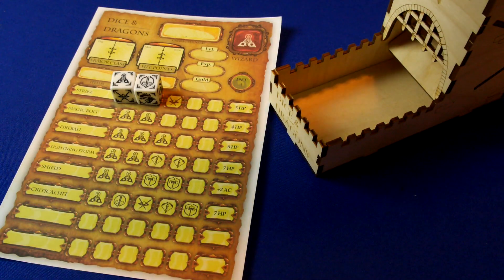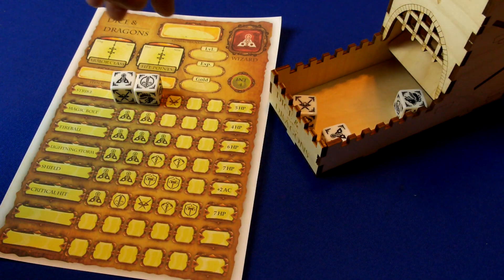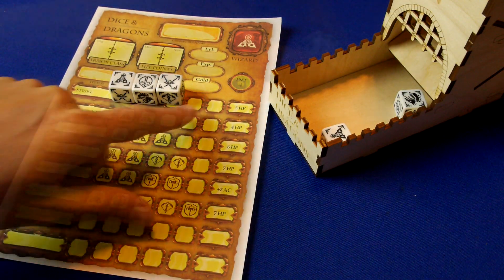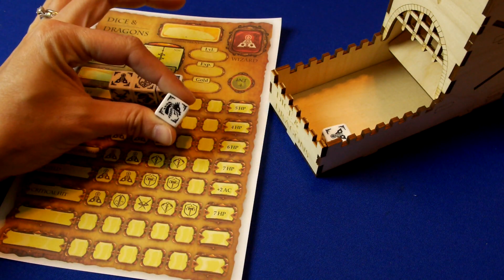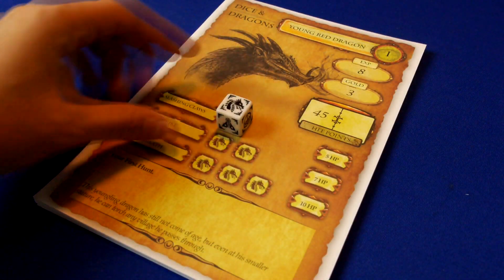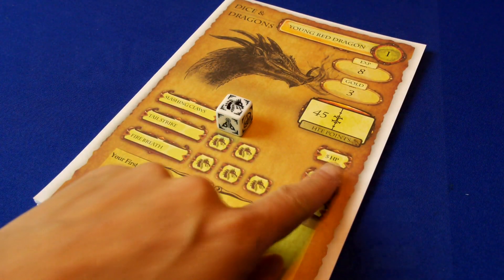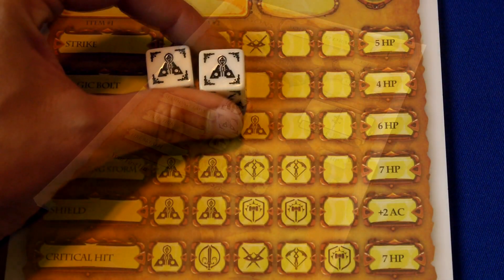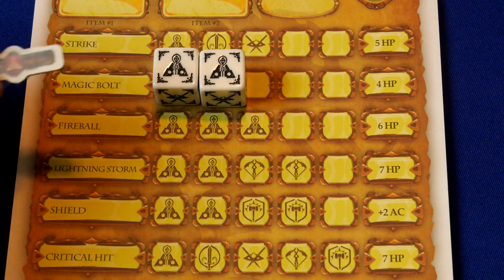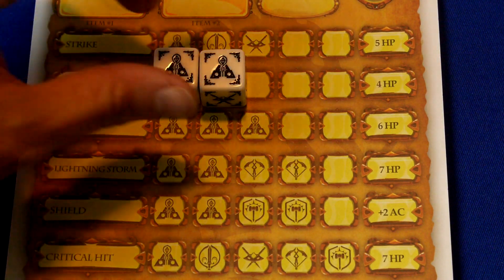An attack is going to be successful if it matches all the dice required to make the hit. Any dragon dice left over go to the dragon. The dragon will counter-attack with the highest skill he can afford to use. After you use a skill and deal the damage that it designates, you then place a class token over the skill to show that it's used up for the remainder of the round.